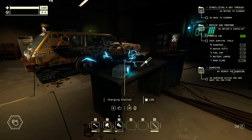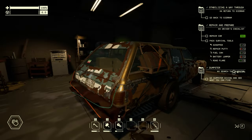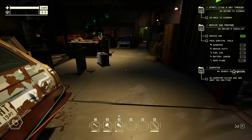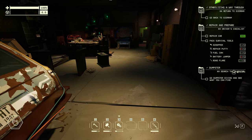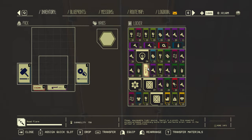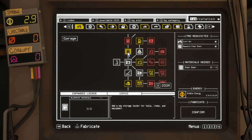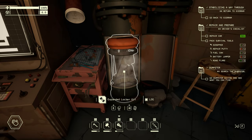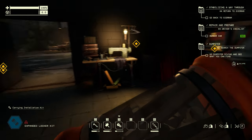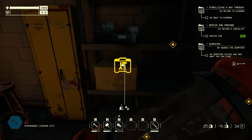Hi guys, welcome back to another episode. For some reason the game doesn't seem to notice that I have the required stuff on my vehicle. First of all, I need storage — I'm full on everything. So I think I can get some storage from here. Okay, I can place one here, this is where I'm going to place it.